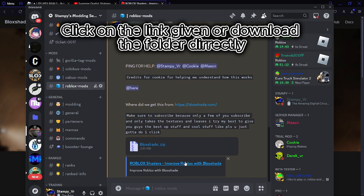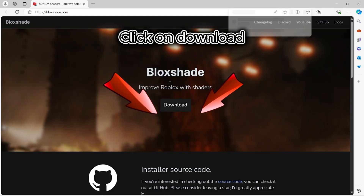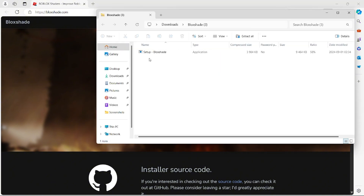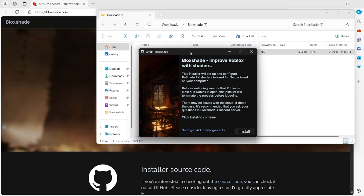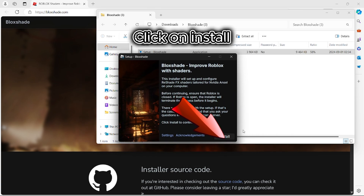Click on the link given or download the folder directly. Click on download, open the file, then click on install.